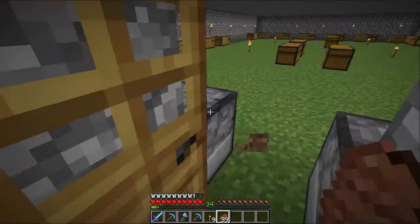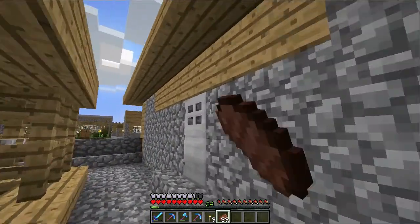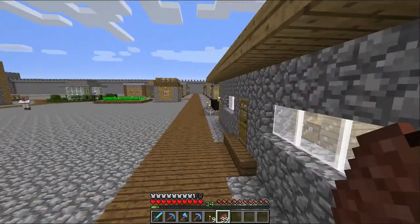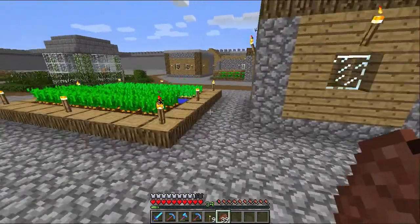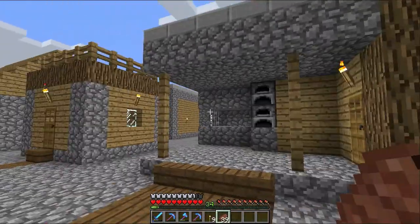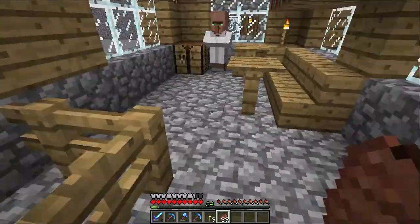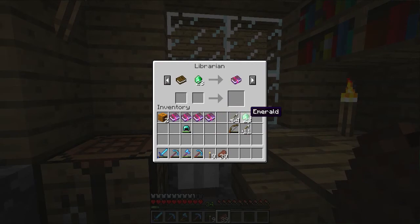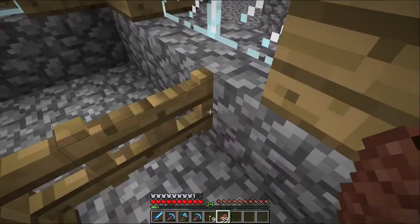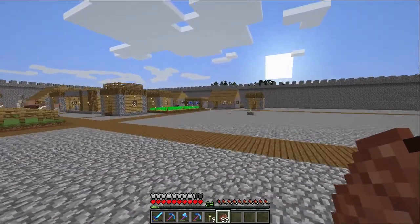I didn't go get the unbreaking book — what an idiot! Let's go get that from the unbreaking guru. He's just over here. It's so handy having a bit of organization — saves sifting through all the villagers trying to find them. It's coming up to night time anyway so while I'm over here I'll wait for that and sleep.